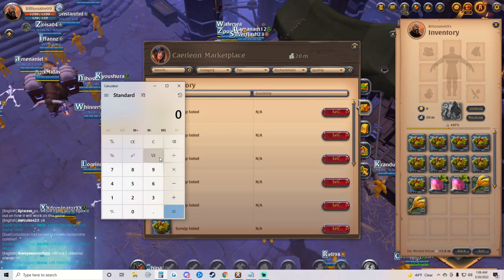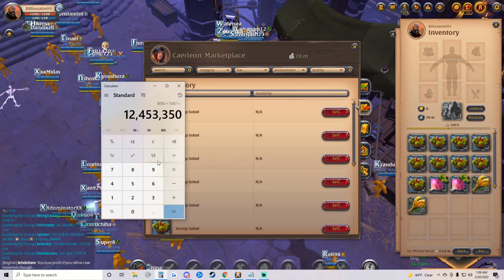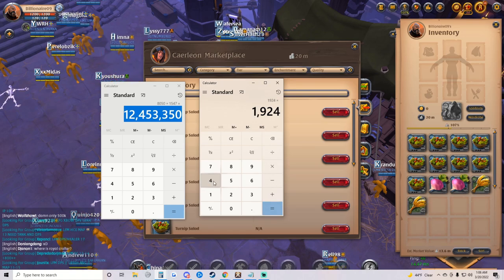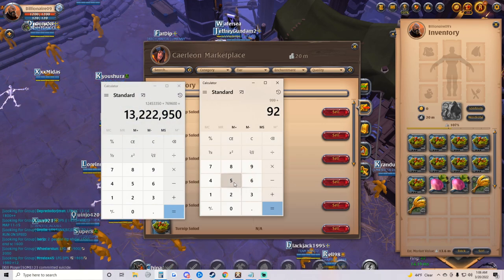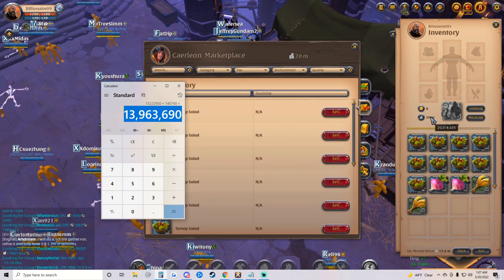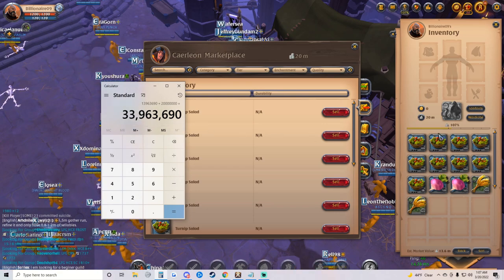I could pretty easily just sell these for 1,597, and if I sold them for 1,597 we'd be getting 1,547 each after fees. So I'll pull up a calculator - we have 999 times 8 plus 58, that's how many turnip salads we have, and then at 1,547 each that gives us 12 million 450,000. Plus the extra turnips - we bought those for about 400 each so that's an extra 769,000. And we bought the wheat for around 385 each.